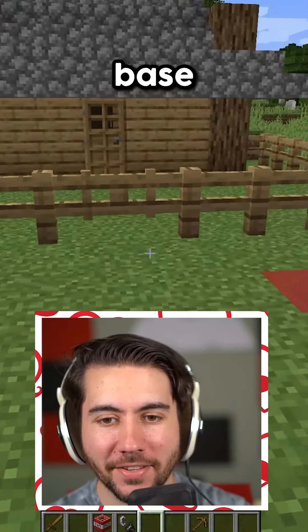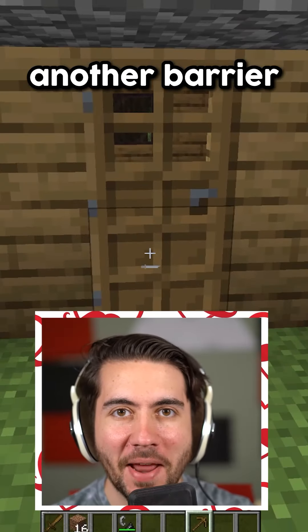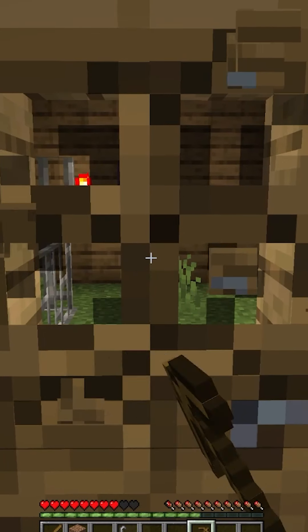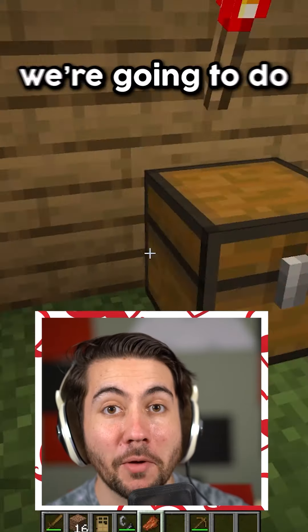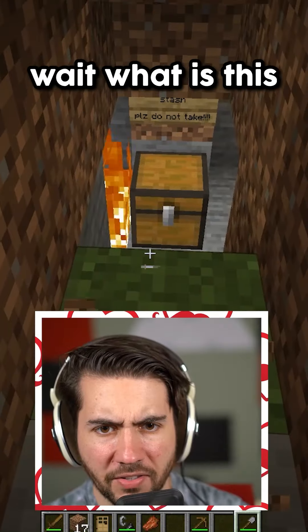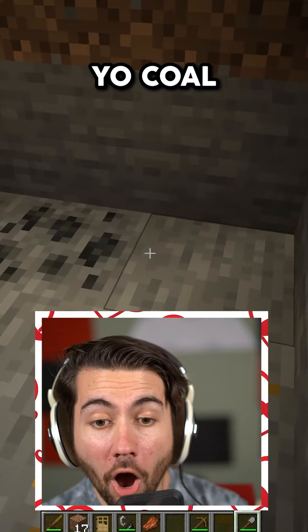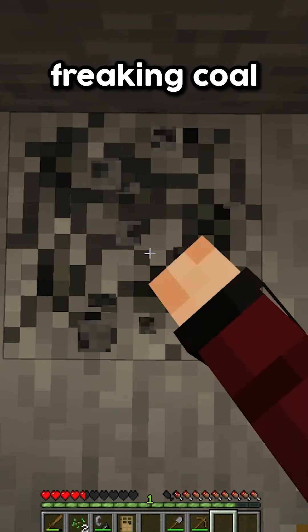Hey guys, take a look at my brand new base. How am I supposed to get in here? There we go — another barrier. I just want to show you my base, it's so annoying having to do this every time. Let's get a quick snack, my food's a little bit low. I was thinking we'd do a little bit of mining — let me grab this. Wait, what is this? Tommy's secret stash, please do not take. What's in here? Really some junk I guess, nothing we need. Coal! It's our lucky day! I can't believe this — let's get some freaking coal.